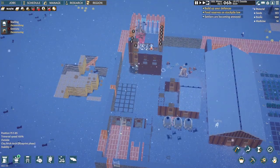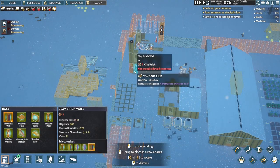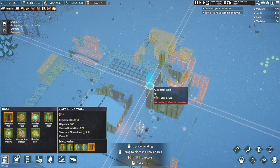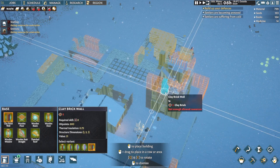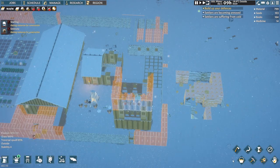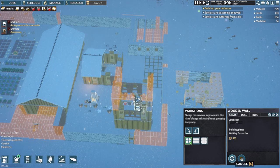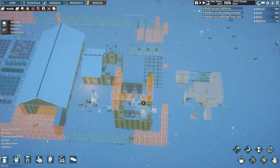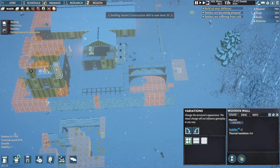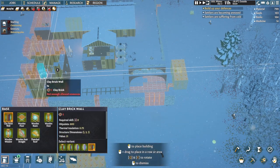Those are deconstructed. This is a real hodgepodge of a building. Now we want to put in brick walls here. Actually, I want to cancel those — those are wooden and I don't want wooden ones. I want brick, I think it would be better. Deconstruct. Now we want to put in brick walls — brick, brick, brick, brick.